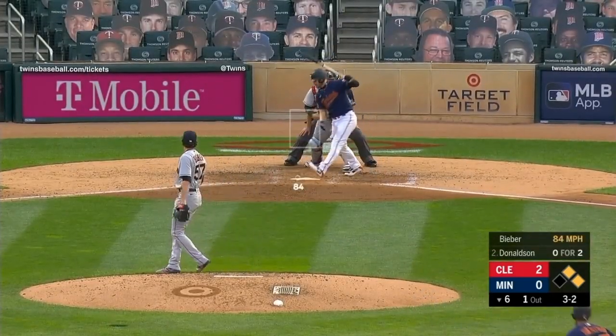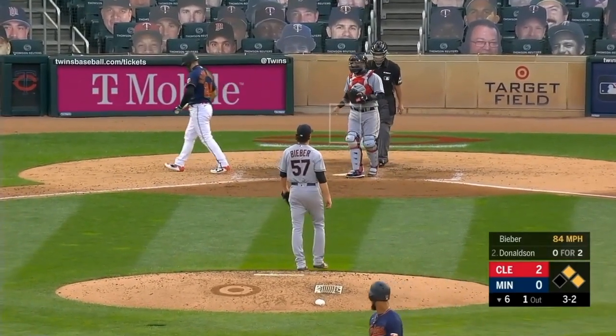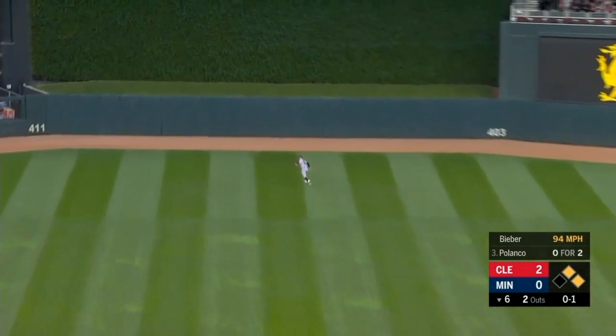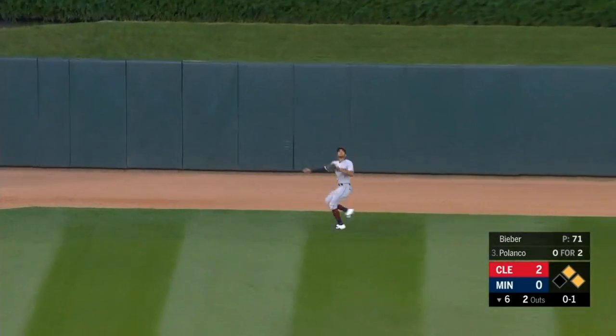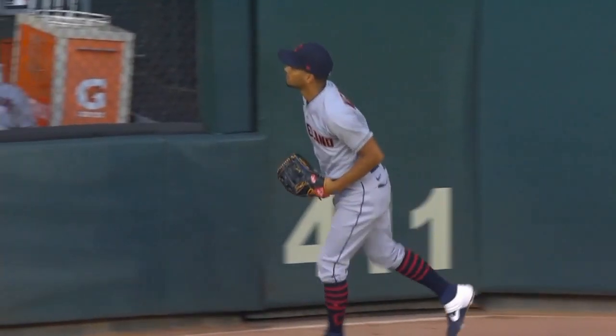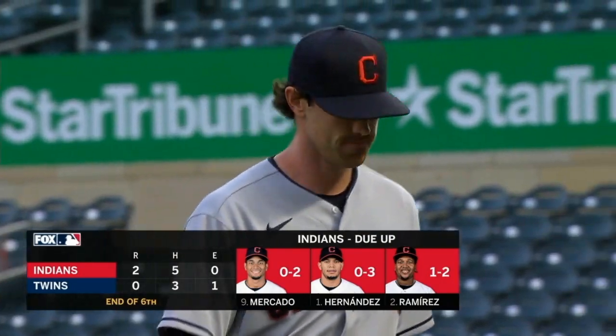Go-ahead run is Donaldson. 3-2 — and he swings and misses. The 0-1 to Polanco — in the air to center field, backing on it is Mercado. It's playable. And the inning is over. Two men get on base against Bieber, but he wiggles his way out of the jam again. Right now it's Indians by two as we head to the seventh.